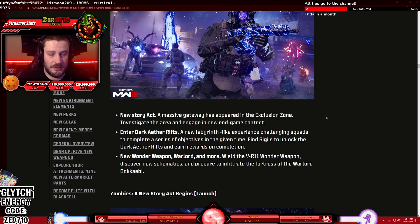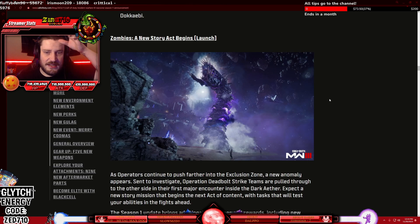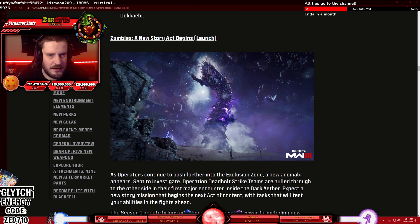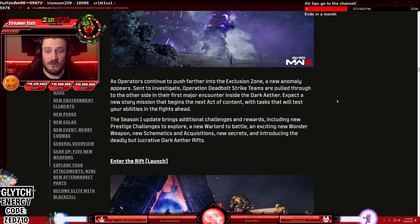New wonder weapon, warlord, and more. Wield the VR11 wonder weapon, discover new schematics, and prepare to infiltrate the fortress of the warlord Dokebi — apparently from Rainbow Six Siege. As operators continue to push forward into the Exclusion Zone, a new anomaly appears. Sent to investigate, Operation Deadbolt strike teams are pulled through to the other side in their first major encounter inside the dark aether. Expect a new story mission that begins the next act of content with tasks that will test your abilities in the fights ahead.